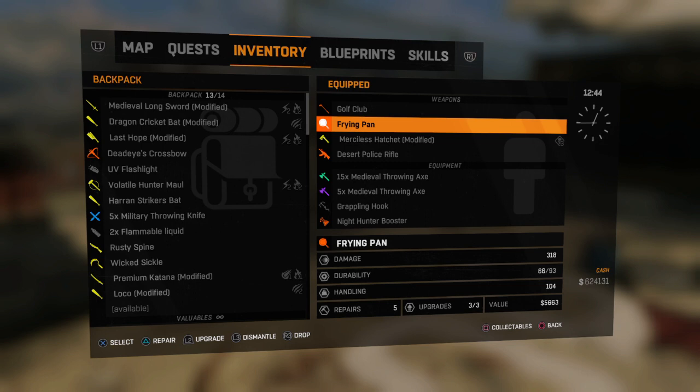It is called Left 4 Dead 2 — I'm not even sure if this really has a name — but it's still cool nonetheless because it's like a weird mashup of Left 4 Dead 2 weapons and Dying Light. It is really nostalgic and really cool.